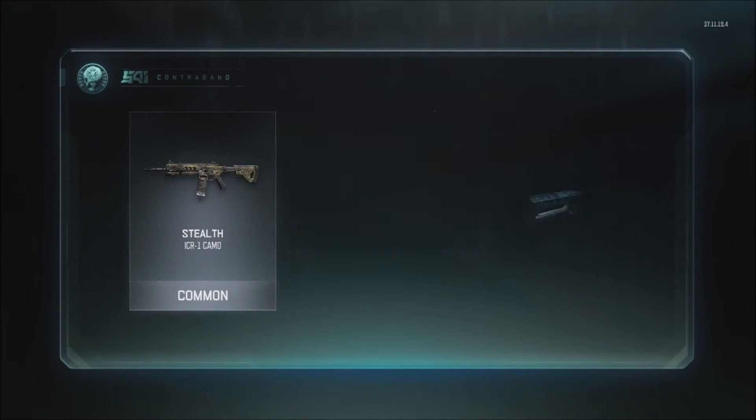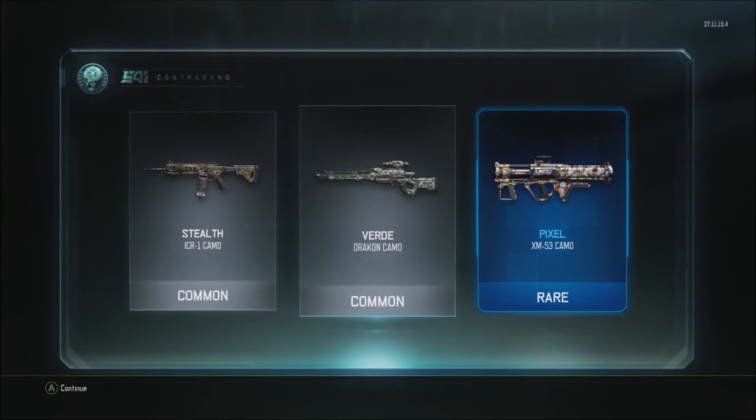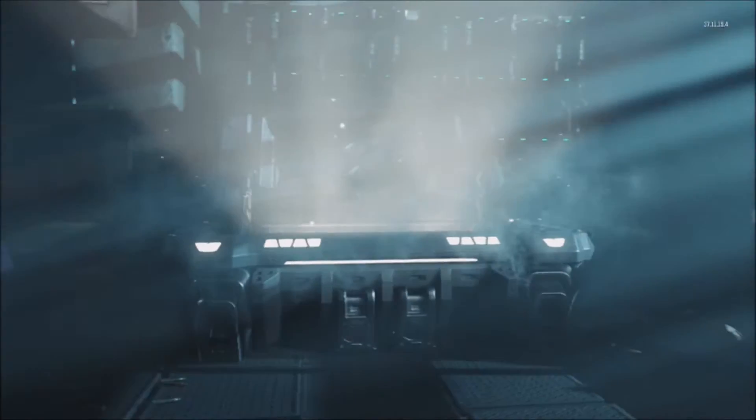I'm seeing that purple — you guys see that too? Pixel for the XM53! Also working on getting those rocket launchers diamonds, so that's pretty handy. Those are some of the easiest weapons to get diamond.